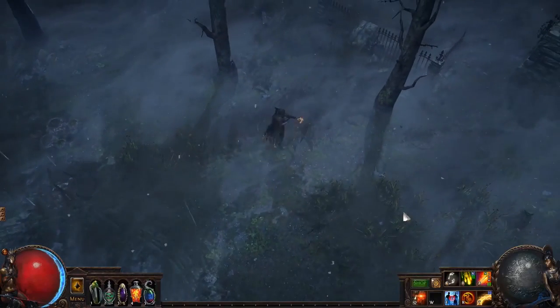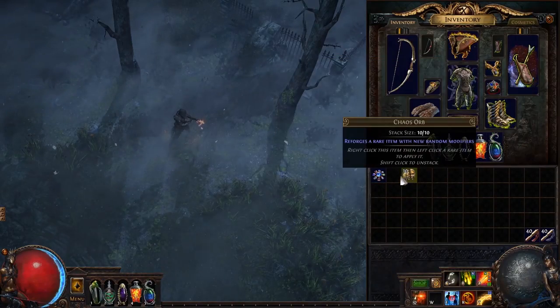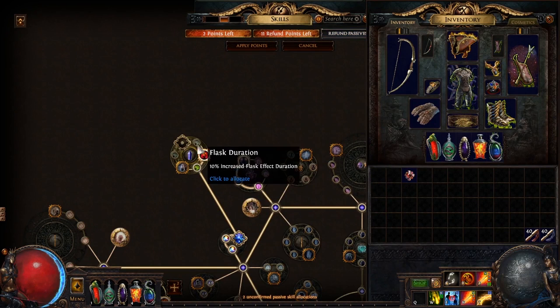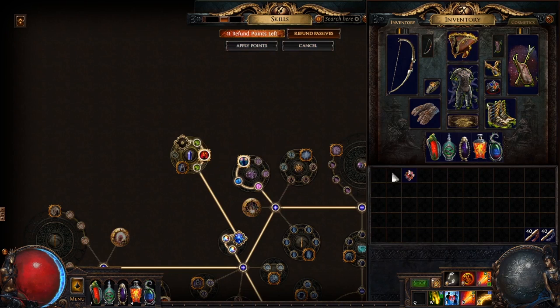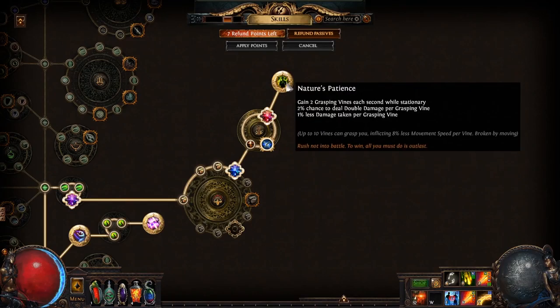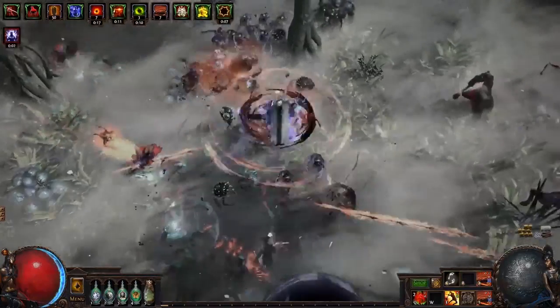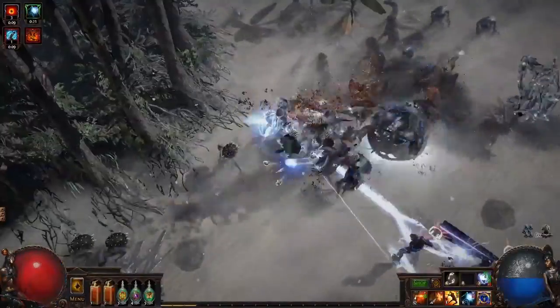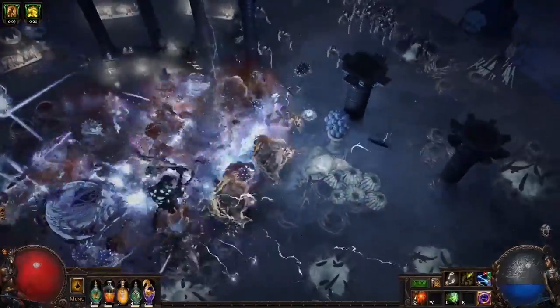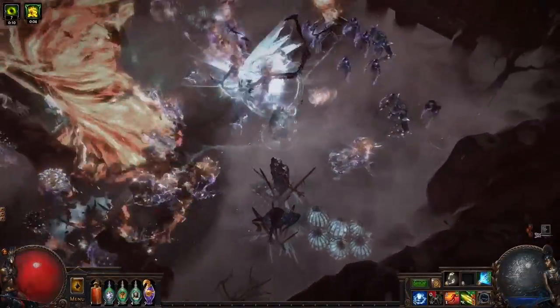Another tip for the jewels themselves is to hold onto them if you find any early into the Delirium League. As they can be magic and rare, they can be rolled with currency just like any other jewel. At least for the first day or two, collect as many as you can and test and try them out. I would even suggest planning to have one outermost jewel socket on your build within 40 points of starting, so you can be testing during the levelling process. We have literally no way of knowing how rare or common these jewels will be, so your safest bet is to hold onto them while waiting for the meta to evolve, and selling accordingly.